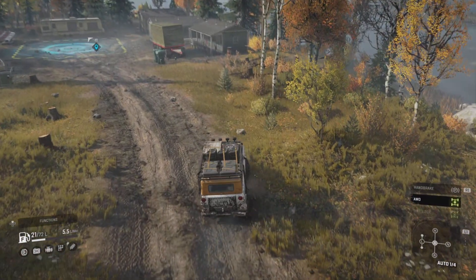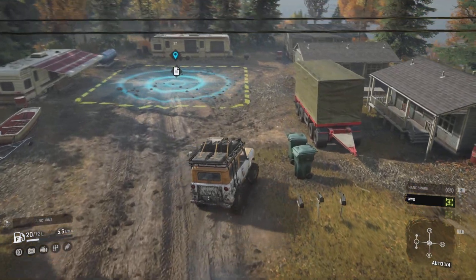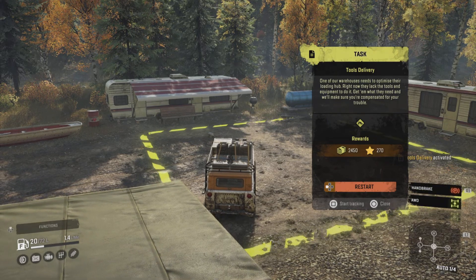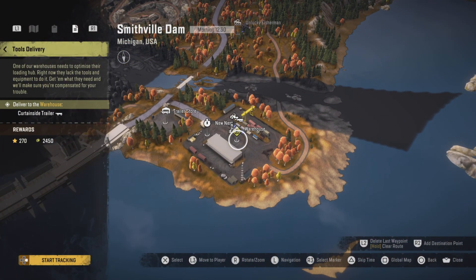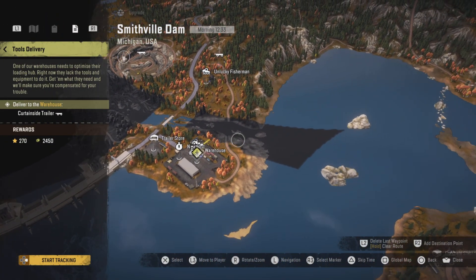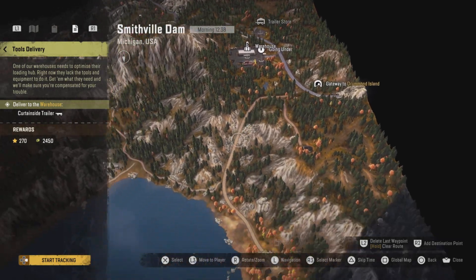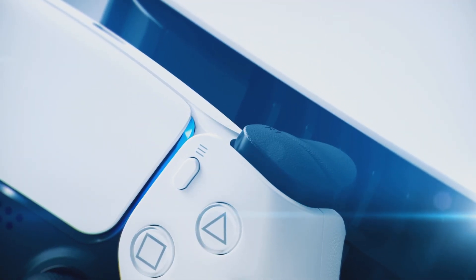We're nearly here — this is the mission we want to pick up. There's a trailer there as well. This is Tools Delivery — let's have a look at what we need to do. We need to deliver the curtains by trailer, which is the one we just saw here, to the warehouse near the dam. That is not a fun journey. That's something we need to look at at some point in the far far future. And that is us out of time for today — thank you for watching, I hope you enjoyed this episode. Don't forget to subscribe and like — see you next time for more SnowRunner!